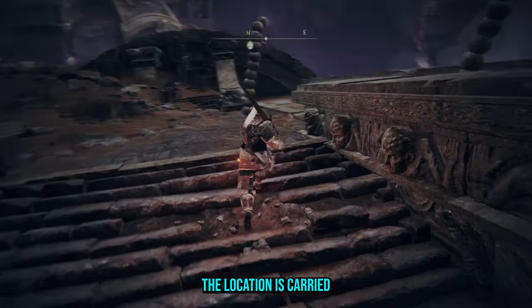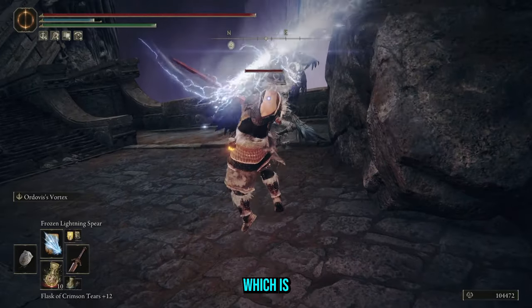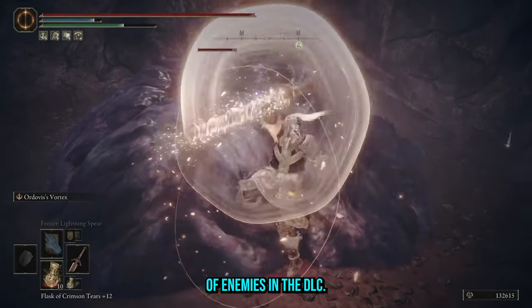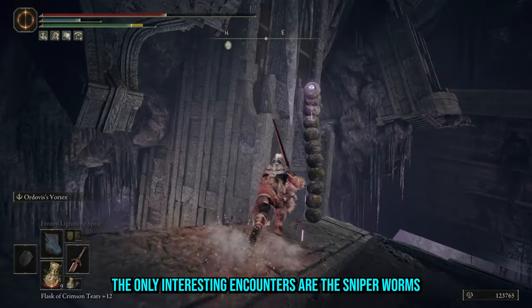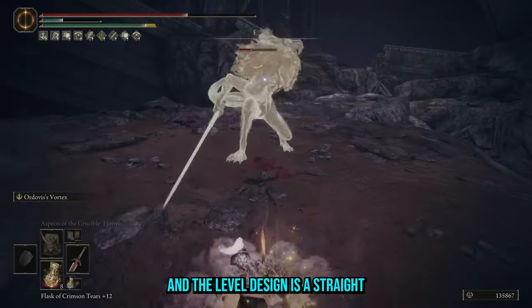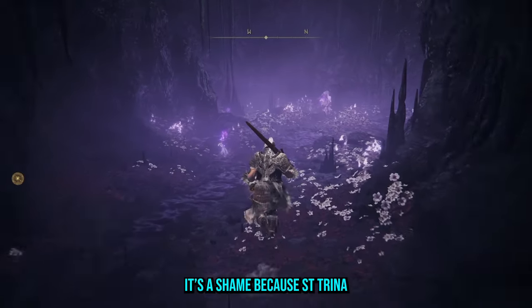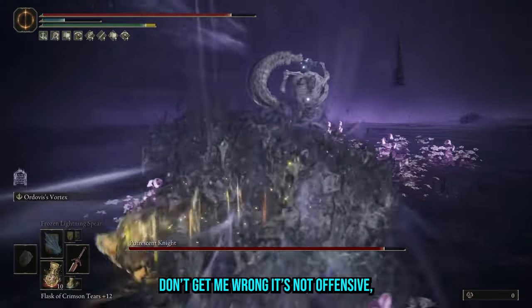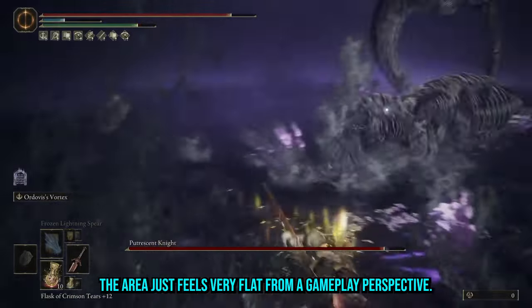The location is carried by its visual spectacle and how ominous it feels as you descend to the bottom of the pit, which is spoiled by the most random selection of enemies in the DLC. Why is Leo the Misbegotten here? The only interesting encounters are the sniper worms that force you to use cover or get good at dodging, and the level design is a straight path to the end of the dungeon. It's a shame because Saint Trina deserves a better location leading up to her. It's not offensive — the area just feels very flat from a gameplay perspective.